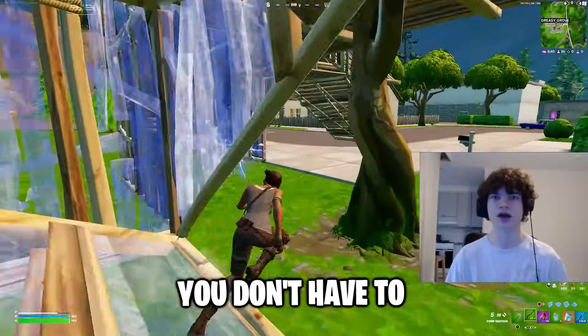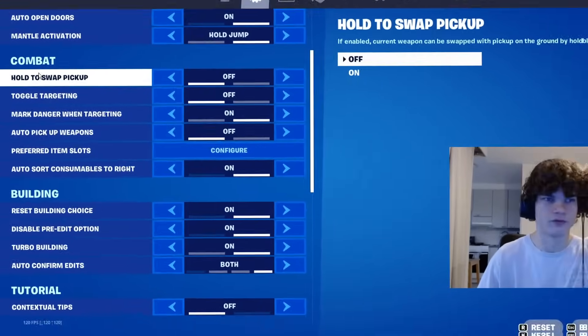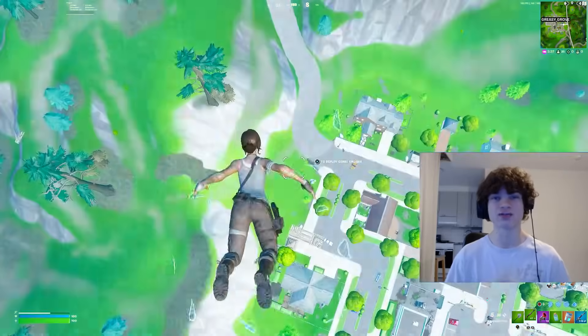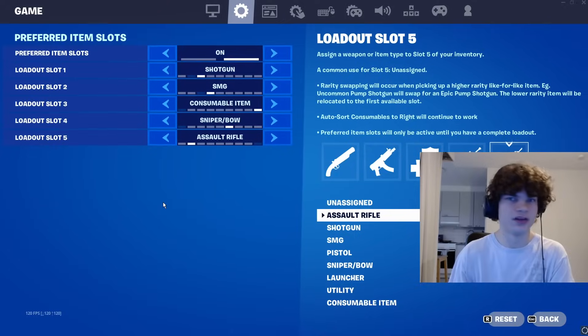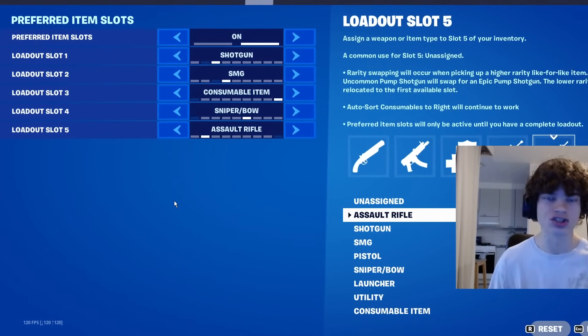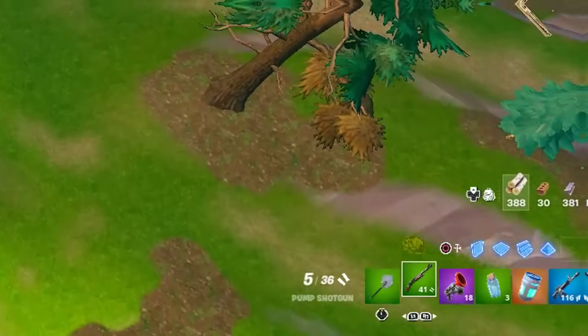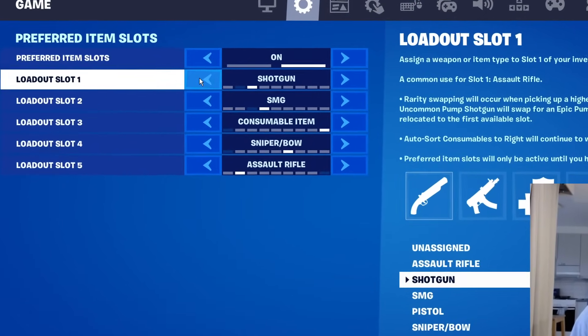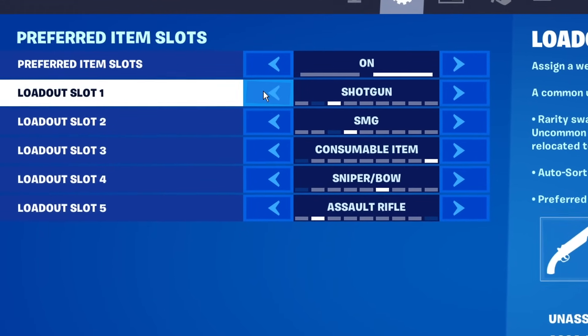If I skip a setting, that means that you don't have to worry about it, just leave it as it is. For example, these three here don't really matter, so I'm just going to skip them. Okay, this next one is a super important one — preferred item slots. The way I have my loadout set up is the most ideal in Fortnite. This allows you to navigate through your inventory very easily and the fastest, but the most important one is to have your shotgun as your first item in the loadout.